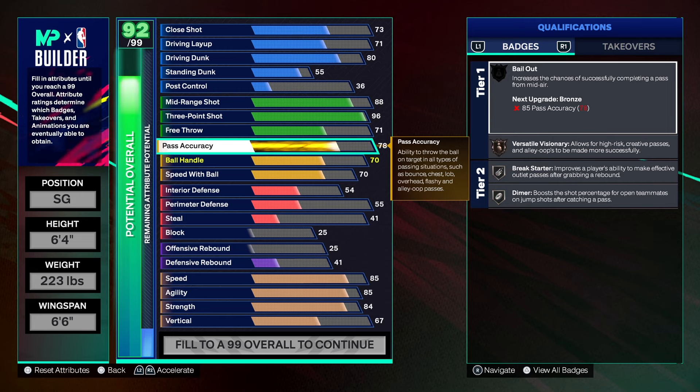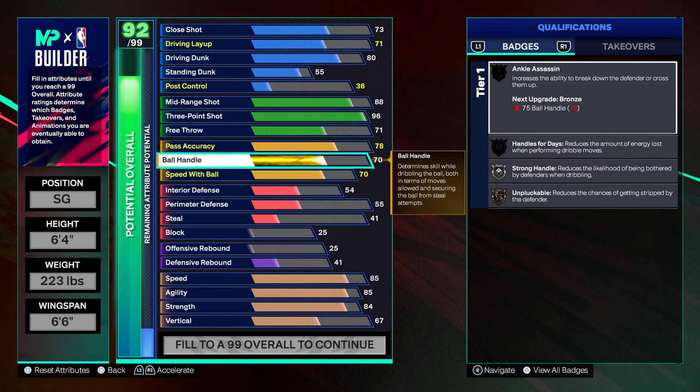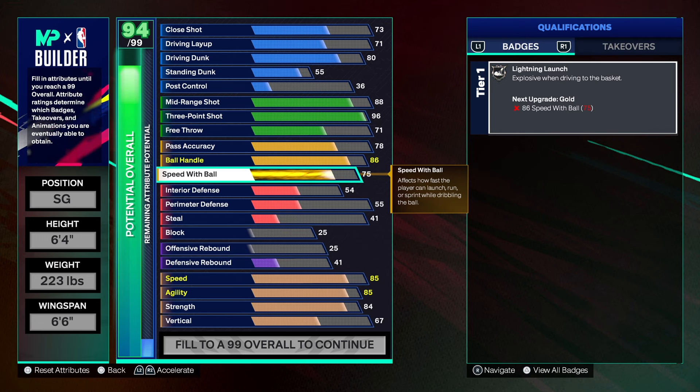Pass accuracy goes to 78, which is great — you can play multiple positions with that passing, even point guard. If your point guard doesn't want to run the offense, you can bring the ball up and run it with no problem. Ball handle goes to 86, which gives us Anchor Assassin, Handle for Days, Unpluckable, and Strong Handles on Hall of Fame — you will be able to dribble with no problems. Speed with ball goes to 75, giving us Lightning Launch on silver, so you can create your own shot without being a spot-up shooter.